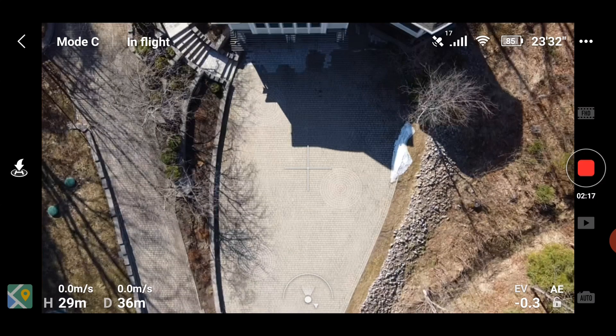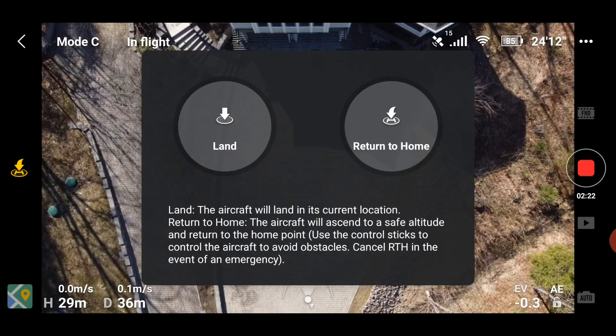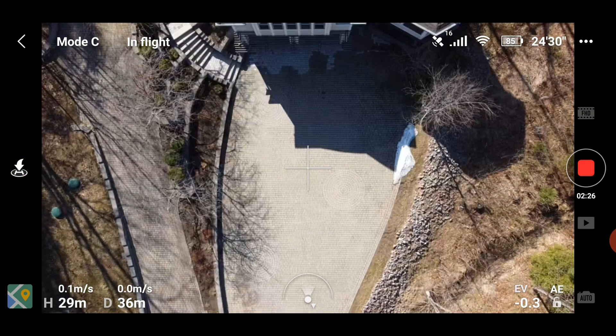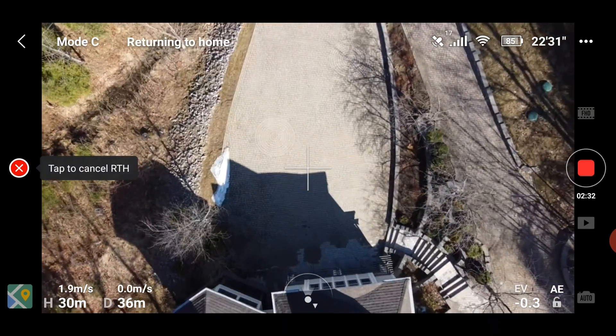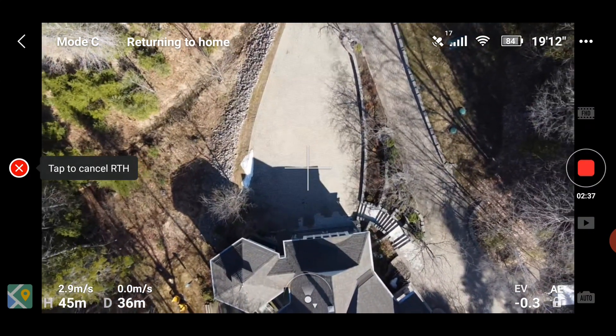I'm going to say return to home. Press the home button on the screen — it brings up an option of land or return to home. If I say return to home, this is what it would normally do. It's above 20 meters already. It turns to face home, then it climbs to your return to home setting, which in my case was 50 meters.